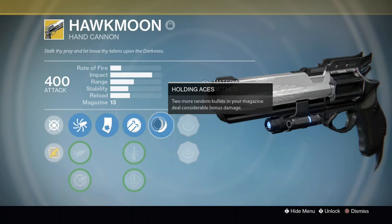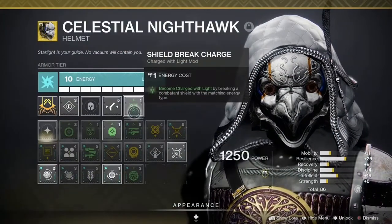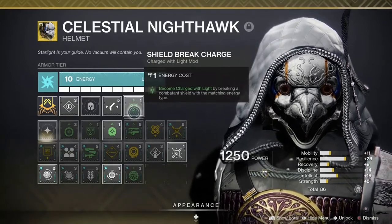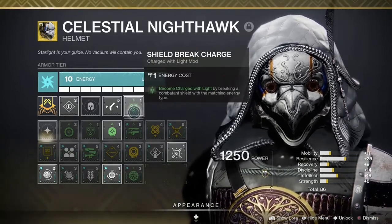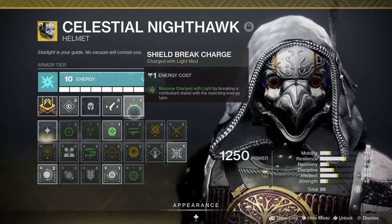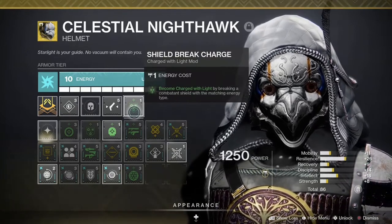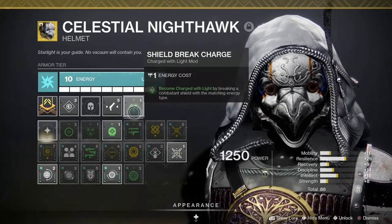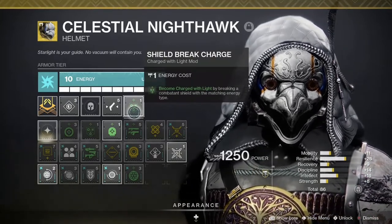We have several methods of becoming Charged with Light, and using all of them will increase the chances of getting bonus damage. Start off with Shield Break Charge — become Charged with Light by breaking a combatant's shield with a matching energy type. This is a very circumstantial mod and can be difficult to pull off inside of Crucible, but this is Luck in the Chamber we're trying to reproduce, not a guaranteed one in the chamber.